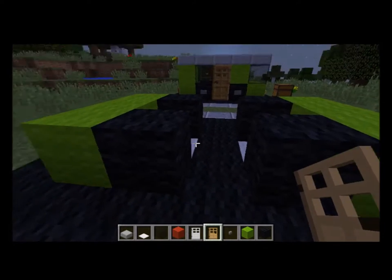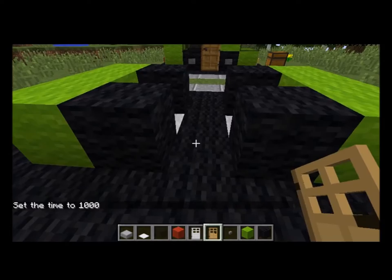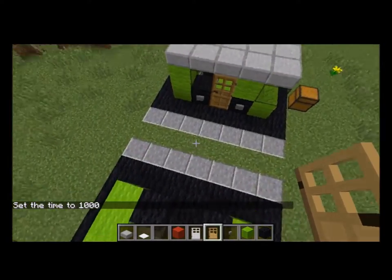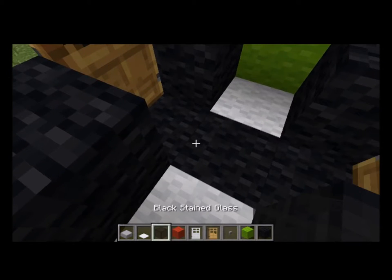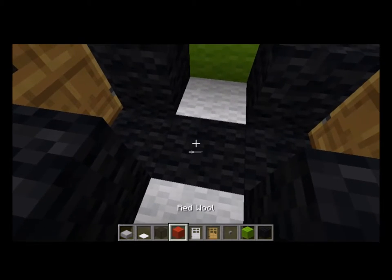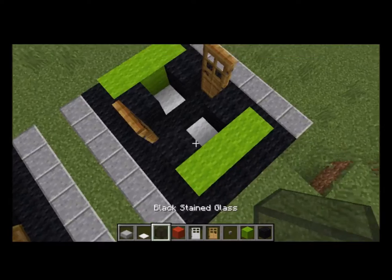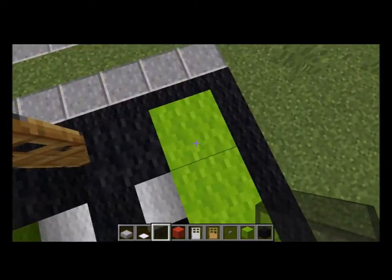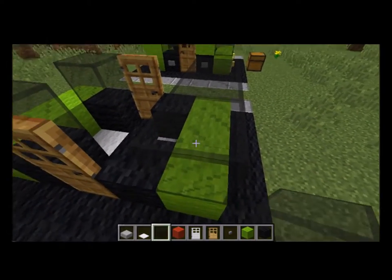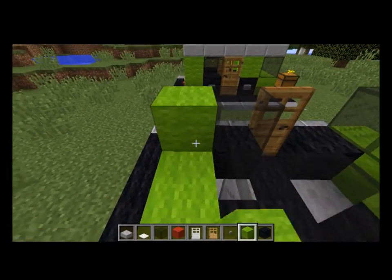Let's put that in there. Then you put a door here, and another door over here. I'll get to the pressure plate and the iron door later, but for now let's use an oak door to make things simple. So you've got your back door, windows, and then your windshield.